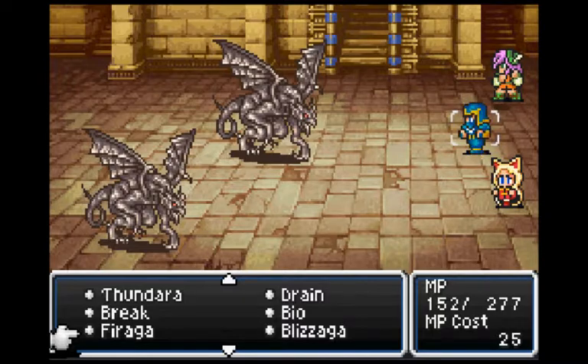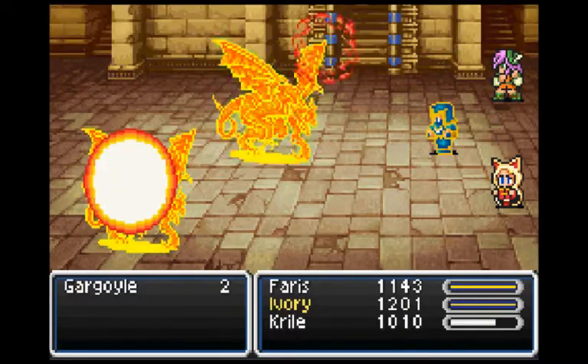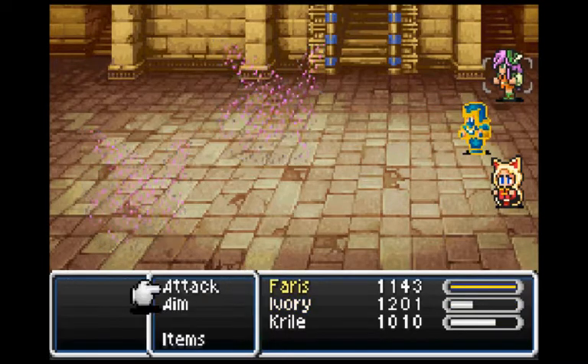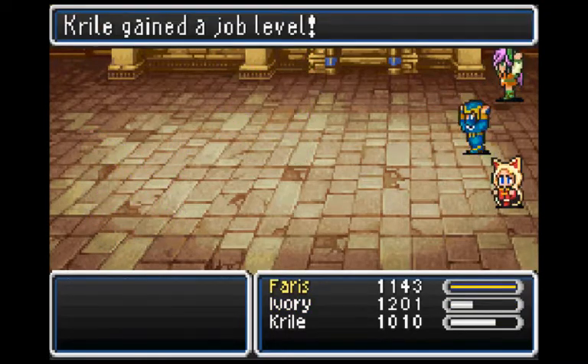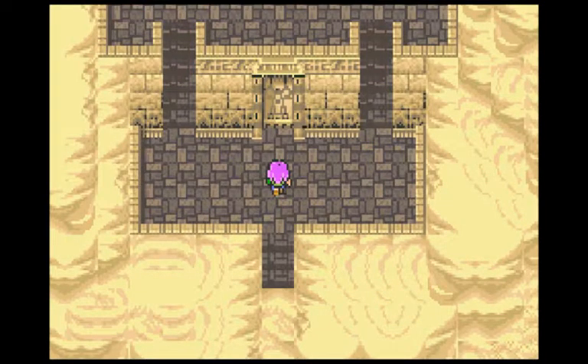They still haven't used any new skills. I may be thinking of a different enemy, but I swear it's these guys. Doesn't matter — they're dead. 10 ABP, gained a level, White level 2. Very good. And that means we can enter this shindig.